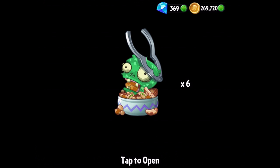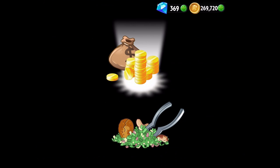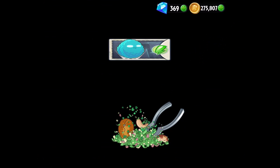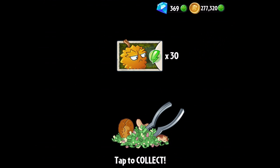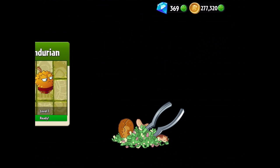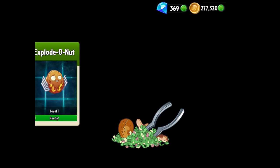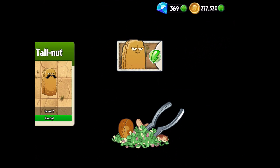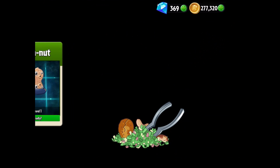Alright, this time I only got 6. I'm having some issues getting these through via purchasing, but let's go ahead and see what happens. The Infinut — nicely done. The Endurian again — he's already leveled up, I'll have to take him and level him up. The Explodonut got a little bit more. The Tall Knight got a little bit more. The Peanut got a little bit more. They're all kind of ready to be leveled up, so we should probably check in on them soon.